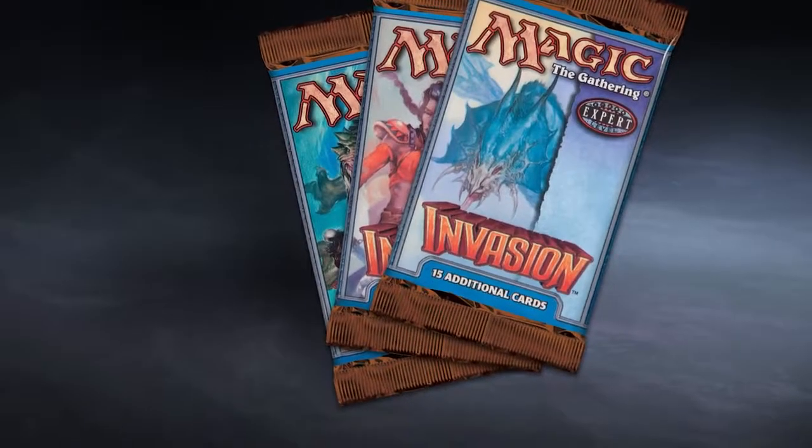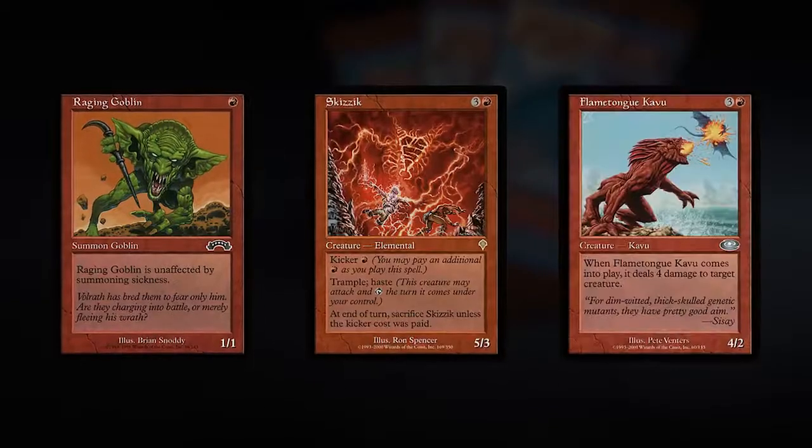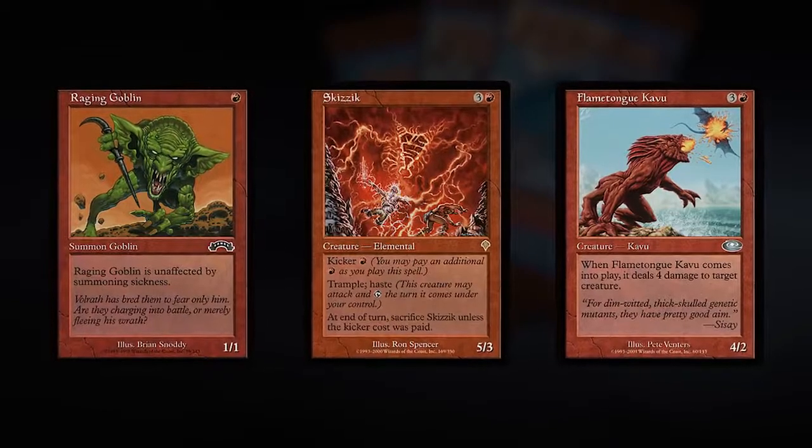Around the time of Invasion, red decks began changing. There were decks that followed a beatdown strategy with creatures such as Raging Goblin, Skizzik, and Flametongue Kavu, while others played less creatures and more spells.